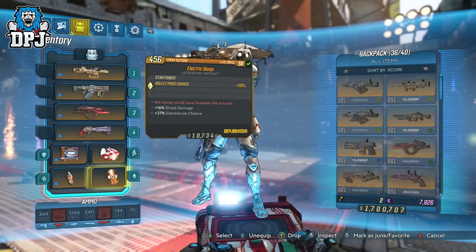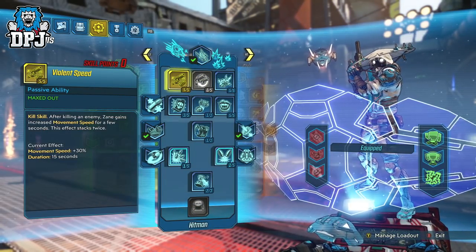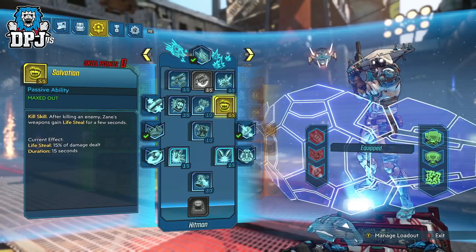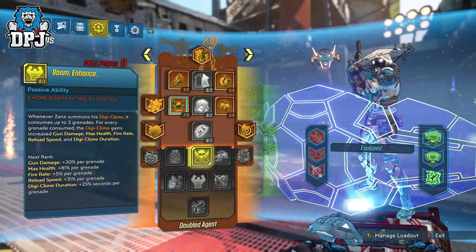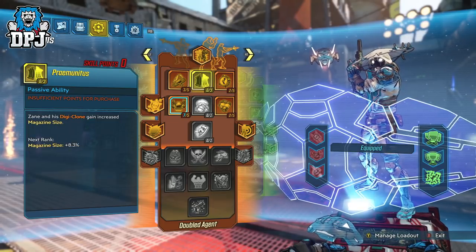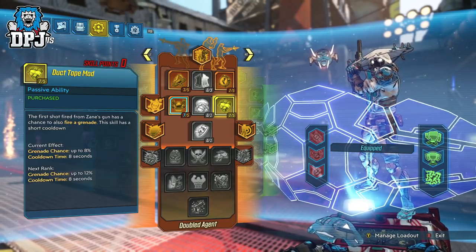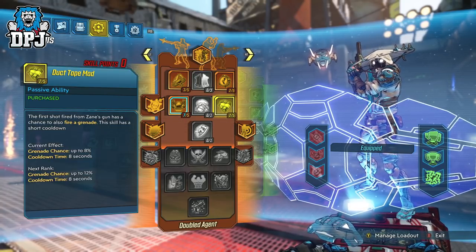So let's move onto the skill tree build, starting with Sentinel. 5 points into both Violent Speed and Violent Momentum — speed equals damage here, damage equals death. 3 points into Cool Hand. Drone Delivery is selected. 5 points into Salvation. Death Follows Close selected and then 2 points into Good Misfortune. Onto Digiclone: 3 points into Synchronicity, 2 points into Borrowed Time, 4 points into Donnybrook, and 2 points into Duct Tape Mod. It's this perk and the Drone Delivery perk where we see our grenades come into action, as we're not throwing grenades ourselves because we're using 2 action skills.